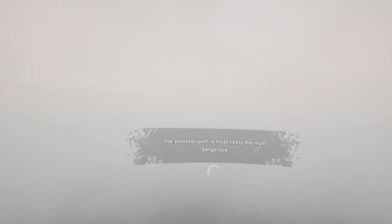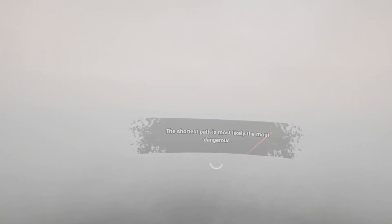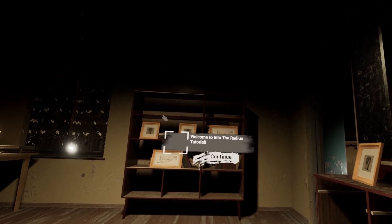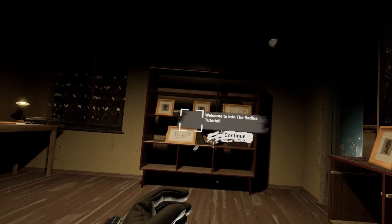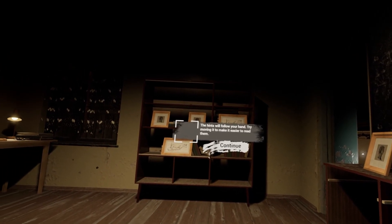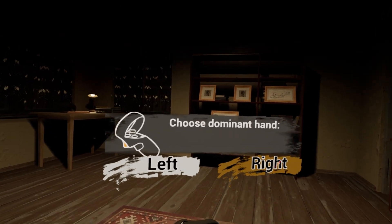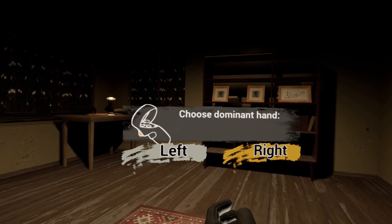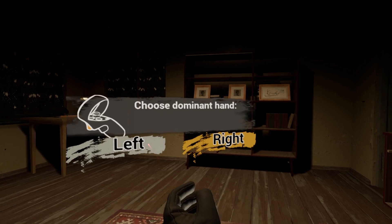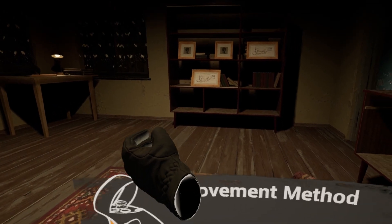The shortest path is most likely the most dangerous — that's some good knowledge. Welcome to the Into the Radius tutorial. The hints will follow your hand — try moving it to make them easier to read. Choose dominant hand. Well, my dominant hand is left, but I feel like the controls are going to be all screwed up, like when I did Half-Life 2 VR. I'm just going to try this out.